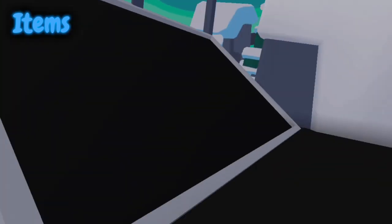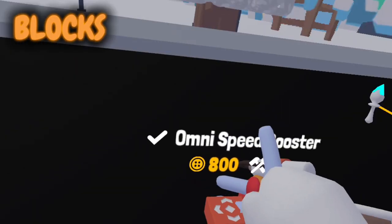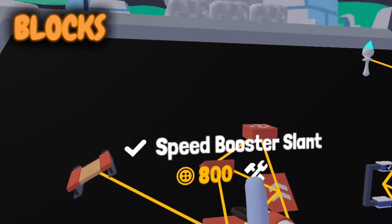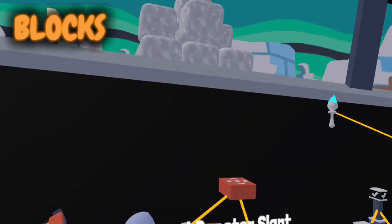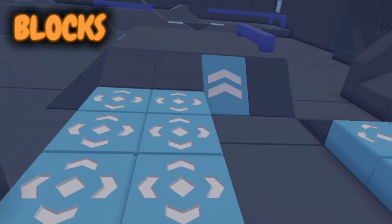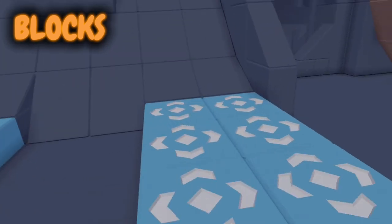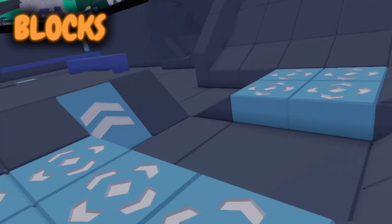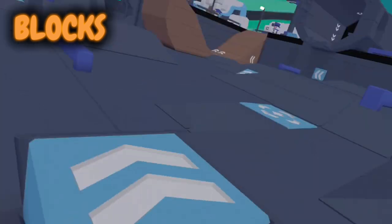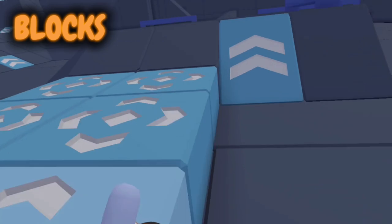Now onto the blocks — there are five of them: the omni speed booster, speed booster, speed booster ramp, speed booster slant, and the speed booster decline, which just makes you go slower. The omni speed booster lets you go in any direction, and the normal speed booster gives you a straightforward speed boost.